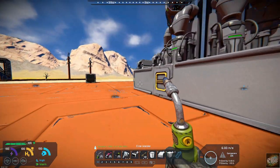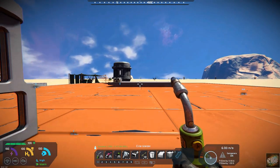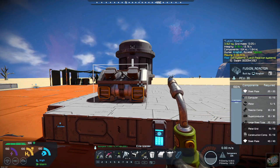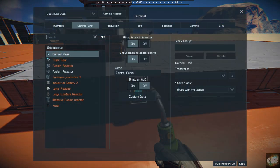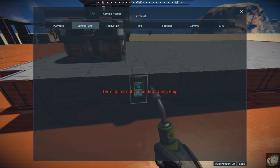The fusion reactor also comes in small block. As you can see over here, I set this up and the components are certainly much less. If you build a setup like this where you put a rotor in and build a small block subgrid, you'll be able to power using this reactor on a small grid or in a vehicle or spaceship. The small fusion reactor outputs 25 megawatts, which is still a fairly substantial amount and could be something you'd want to consider for your game and base builds.